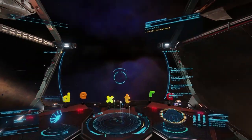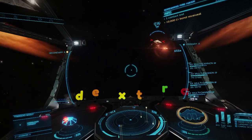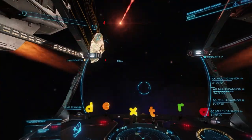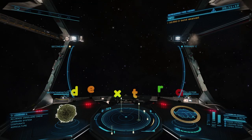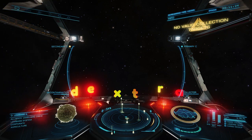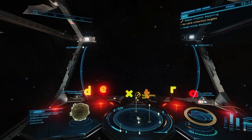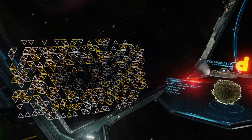Method number two involves decontamination limpets. For this to work, you'll need the appropriate controller and a cargo rack stocked with limpets. Then all you need to do is launch the limpet, and it will automatically seek out and remove the caustic residue from your hull. This is another reason why I like the Crate so much — it has plenty of optional internals for hull reinforcement, and still has room for a cargo rack and limpet controllers. I'd also recommend including a collector limpet controller to pick up materials left by destroyed scouts. Right now these materials don't have a lot of uses, but I'm betting that will change eventually.